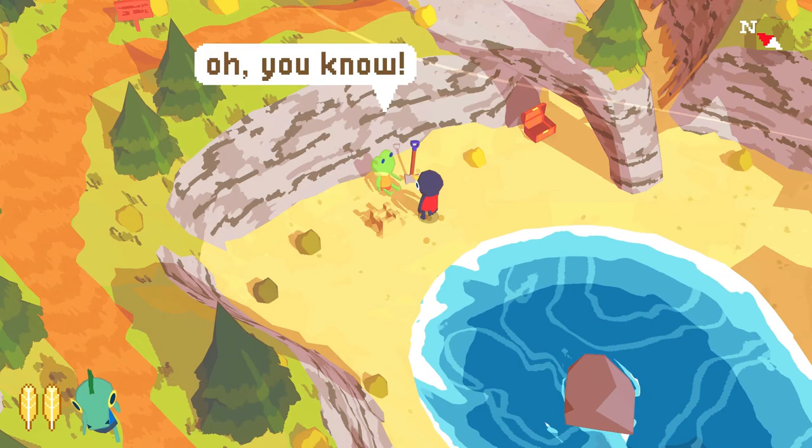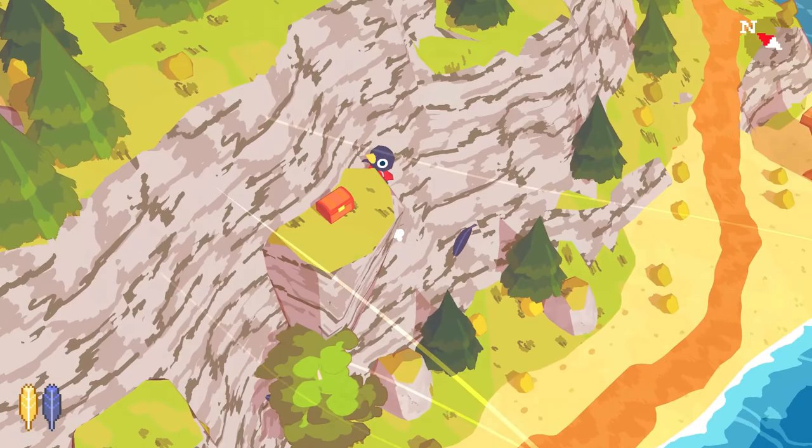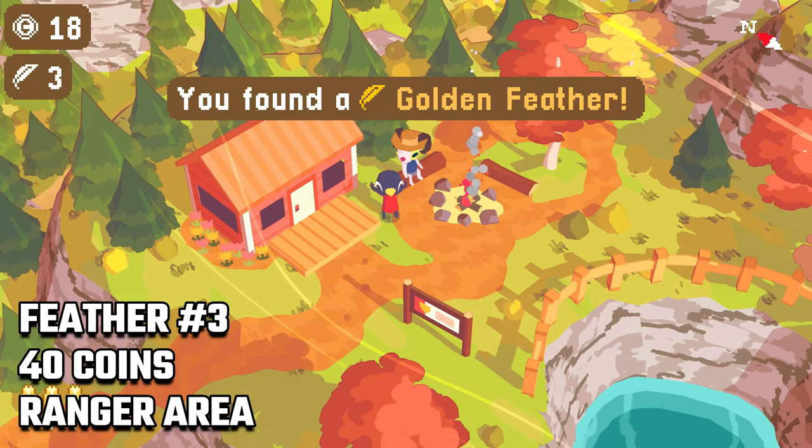Continue going back to the kid building castles and trade the shovel. You will now be able to dig by equipping it in the menu and pressing circle. At this point you should have 40 more coins, so go back to the ranger area and buy another feather — your third one.